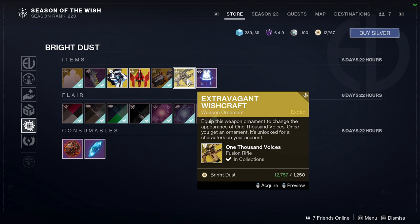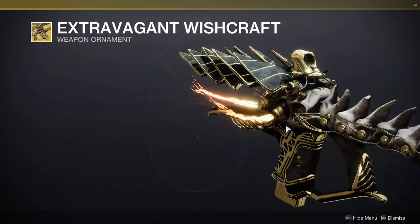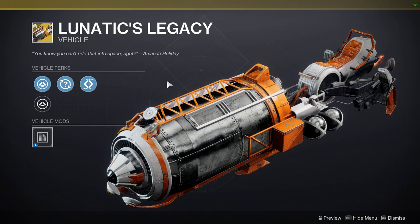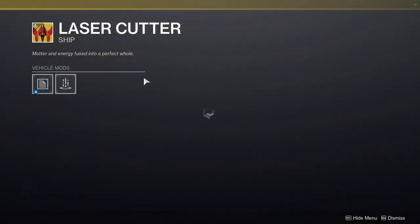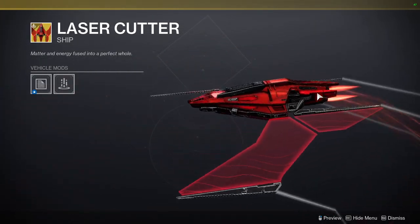We have Extravagant Wishcraft, which looks really cool. I don't know if I want to pick it up because I never use this exotic, but it definitely looks cool. We have Lunatics Legacy, which doesn't look bad — actually looks pretty cool. And we have Laser Cutter, which doesn't look bad either.